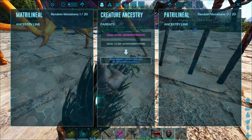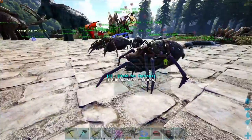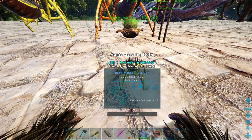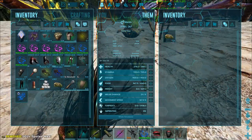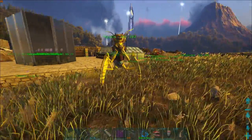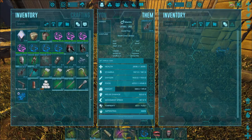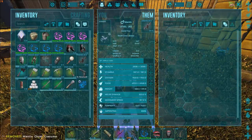Our first ever mantis baby and it's a mutated one — I can't exactly complain about that. We've got another egg down which should hatch, we might as well hatch a bunch of these. We've got the mantis fully grown and imprinted and we are ready to take it out to see exactly what it can do. I love the colors on it. I've also got some tools and swords on me, and the mantis ghost costume from Halloween — let's go ahead and throw that on.